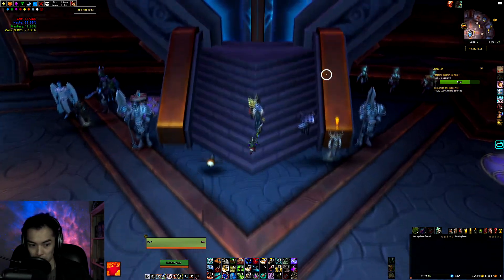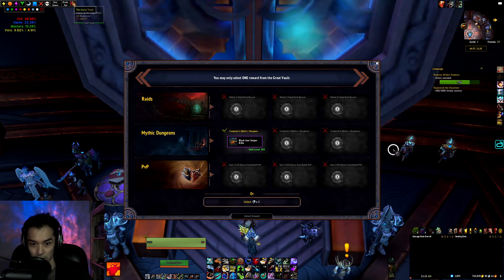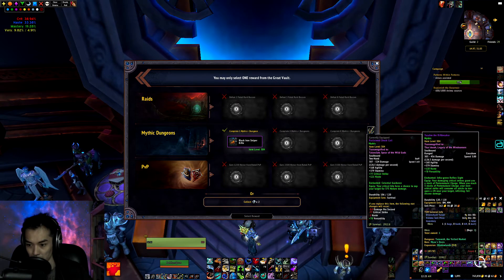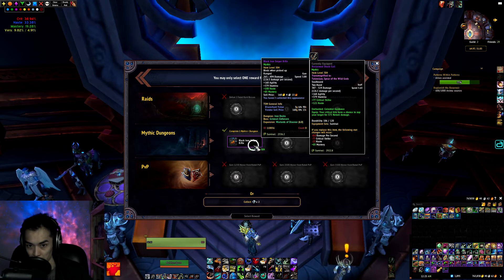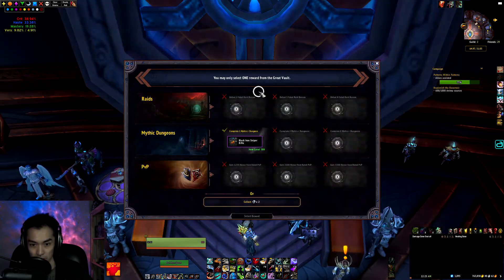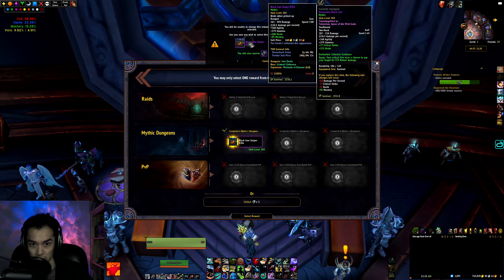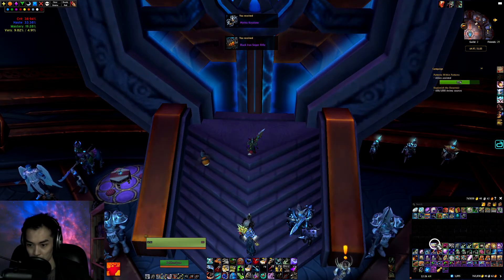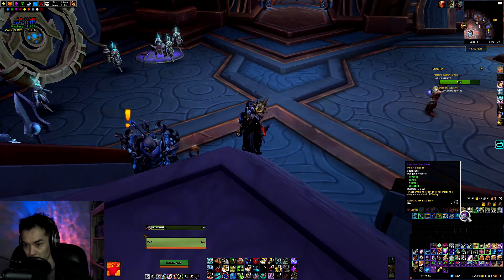Checking my Horde Hunter. Have my loot spec set to Marksman. I already have my best in slot as a 304, but it's actually an appearance I'm missing. Kinda tempted to get the weapon — yeah, I'll just grab the weapon. Add it to my appearance collection. Definitely looks interesting. And then for our key we've got Iron Docks 19 on this toon.